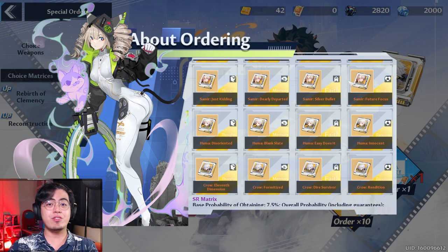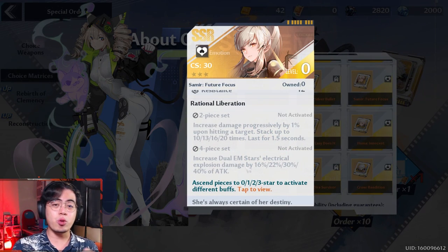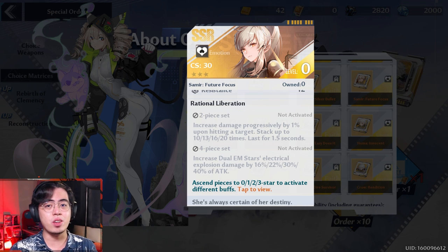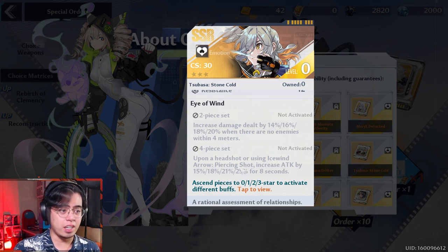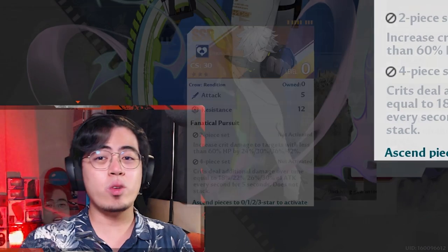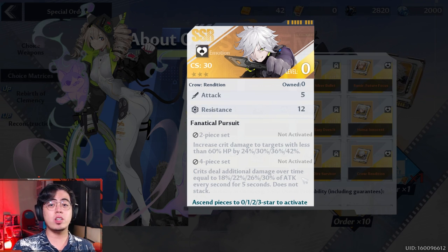We can leave the DPS matrices at the two-piece sets, however if you want to go all-in on Crow, Samir, or Tsubasa, you can opt for their four-piece sets. Do take note that the Samir four-piece set only works on Samir herself — so make sure you are all-in on Samir, because the four-piece effect does not affect other weapons; it increases dual EM stars, which is exclusive to her. The same thing with Tsubasa — the four-piece set affects her piercing shot skill, so it's exclusively for Tsubasa mains. That said, the four-piece Tsubasa set is great for a damage-buffer Tsubasa, especially with advancements. If you're going for main DPS Tsubasa, it is still recommended to go for two-piece Samir and two-piece Crow. With Crow, if you are going all-in, you can go with a four-piece Crow set — this four-piece also works on other weapons, just make sure those other weapons also have a high crit stat.